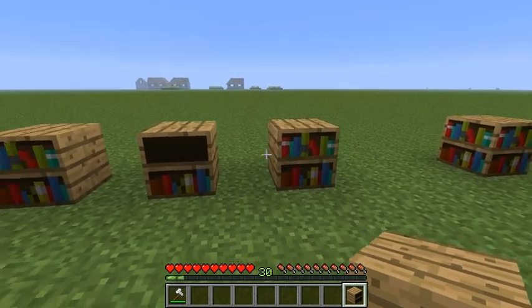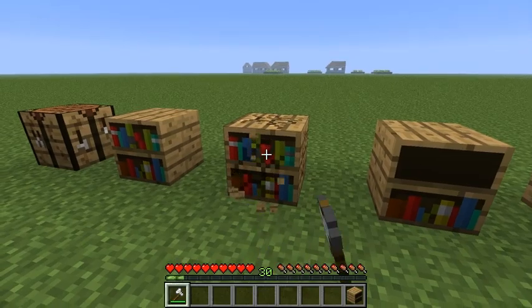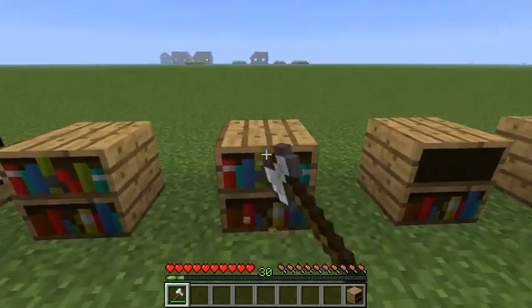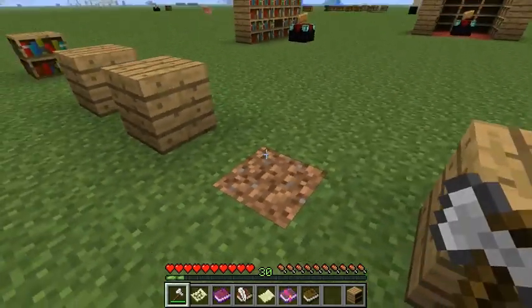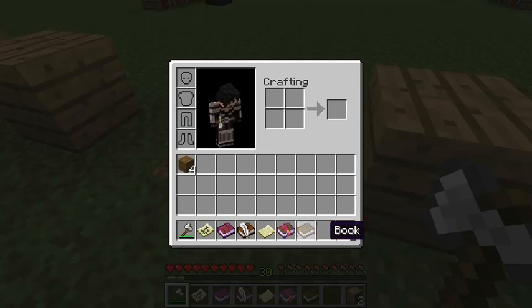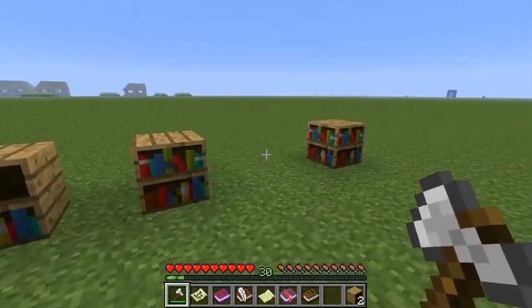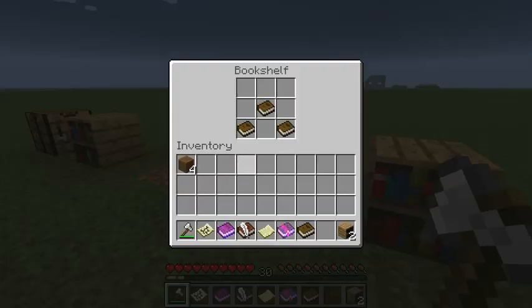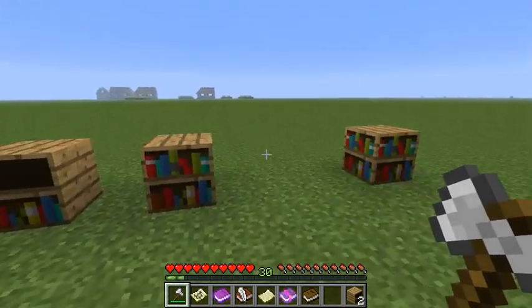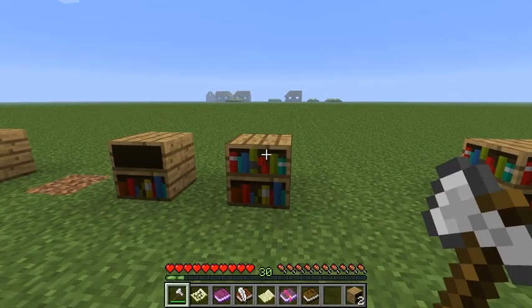These two bookshelves act differently for the enchantment table. When you break it, you can see that it drops itself with the items contained inside. In terms of levels, three old bookshelves are created using three books, and this new bookshelf with three books will give two levels to the enchantment table — the same as the old bookshelf. But since this bookshelf contains six books, it will give four levels.